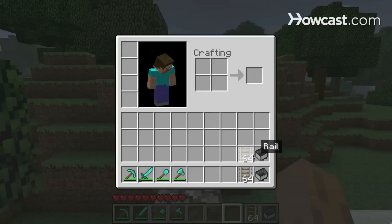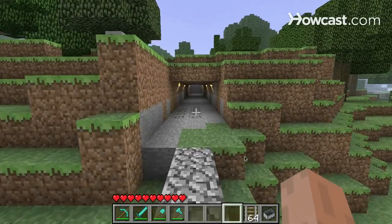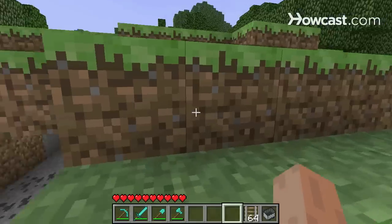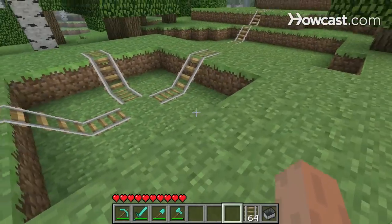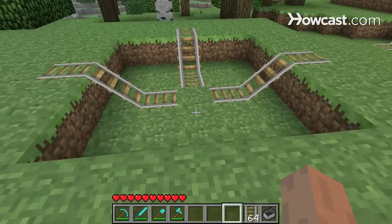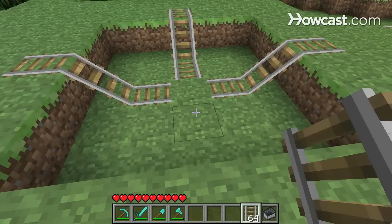Once you've made enough rails, you can get started building a minecart track. But first, it's important to understand a couple of the rules, the laws of how minecart tracks work in Minecraft. To illustrate that, I've built some example intersections up here, so I'll place some tracks like so.